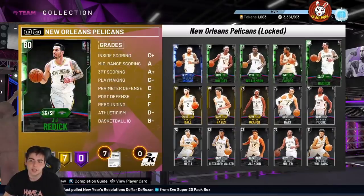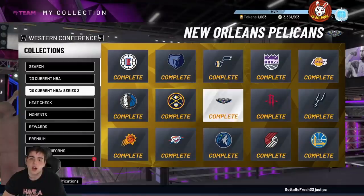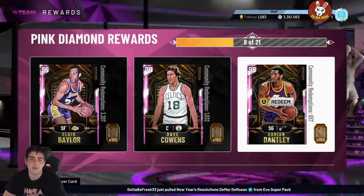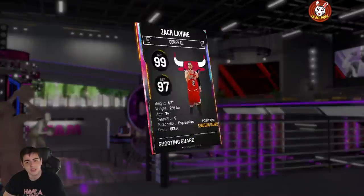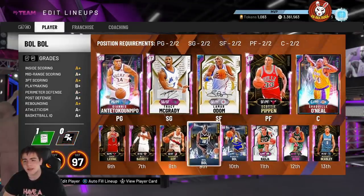Let's do the math: you get 20 tokens per set. If you drop about 50,000 MT, you get 100 tokens. 100 tokens is actually a decent amount at this stage. You should be close to the opal stage, or even at the pink diamond stage there are so many hidden gems — I still use RJ Barrett and LeVine, these cards are sick and insane.